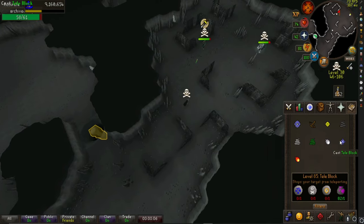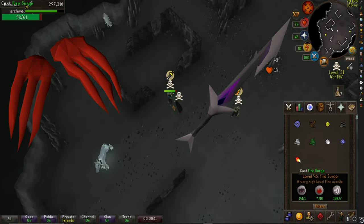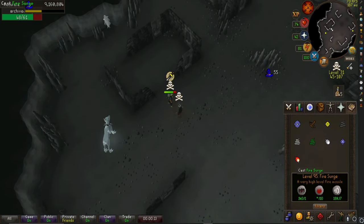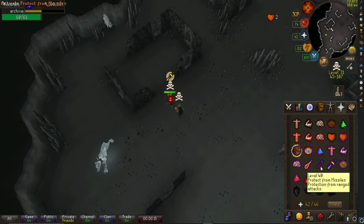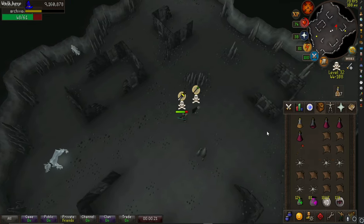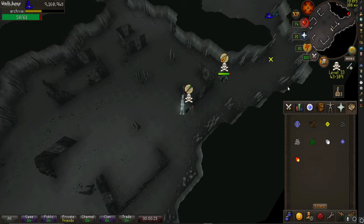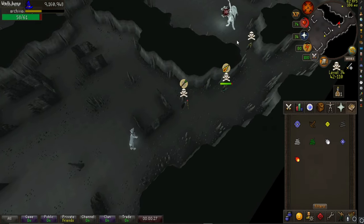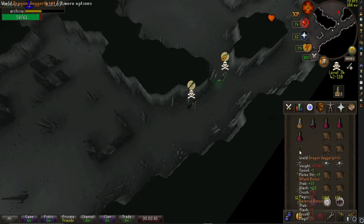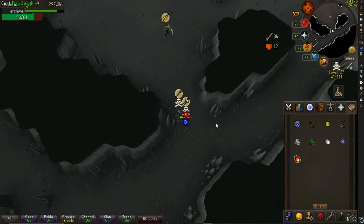I've had a ton of fun killing bots in the rev caves on my pure for the past two weeks. You can bring dragon claws and risk 100 to 200 mil to try and spec and KO these bots, but I'm not comfortable losing that amount of GP. This is a noob-friendly guide mainly for new or returning players, or anyone who just wants to get into killing bots — it's actually a ton of fun. That's all for the guide, I'll see you later.